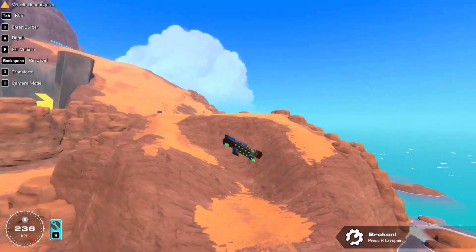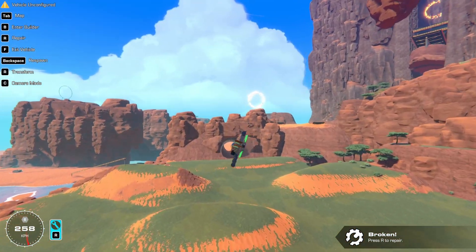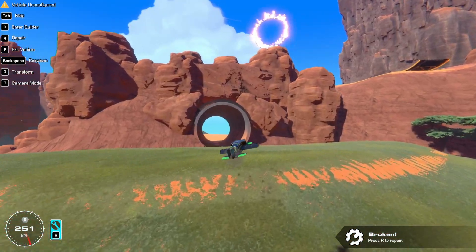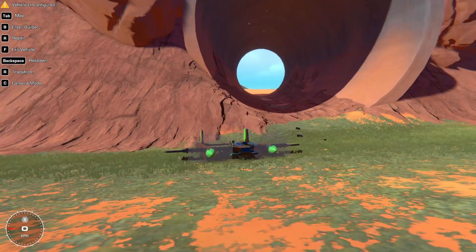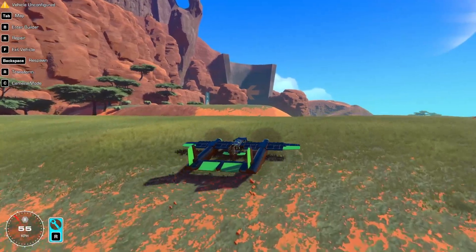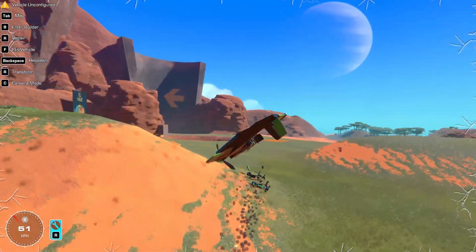It still wants to drift a little. I could technically add some yaw control but I think that's overkill. Let's see if I can fly through this tunnel — the pitch is a little too intense. I'll go ahead and paint it up and then do some fun stuff.